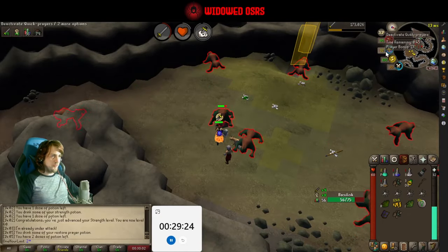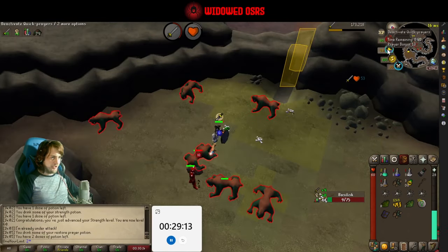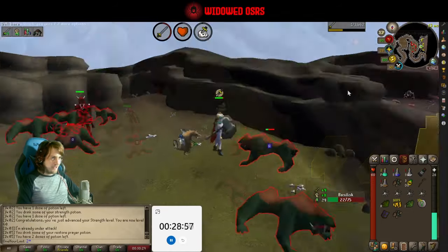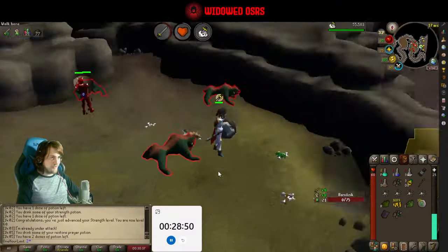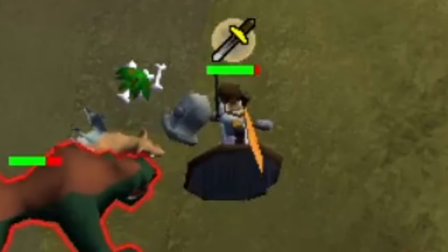I'm actually going to swap back over to attack now. I was going to do defense next up to 60 so that we could wear the dragon boots, but I think I'm actually just going to take my attack up to 65 instead because we want the extra accuracy here against these in particular. Then we'll be able to wear dragon weaponry — DDS most of the time for a good spec weapon, or dragon boots for the extra strength and defense stats. That's basically the next benefit to get. Come on man — a dwarf? Why'd this guy just stand under me? Really had to come onto the level one? Out here with his whip and full dragon.